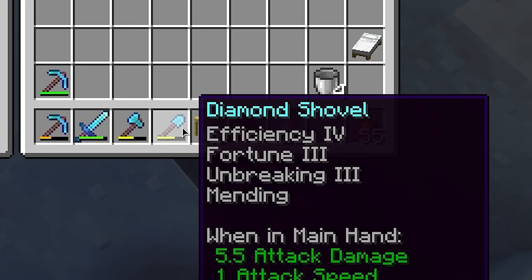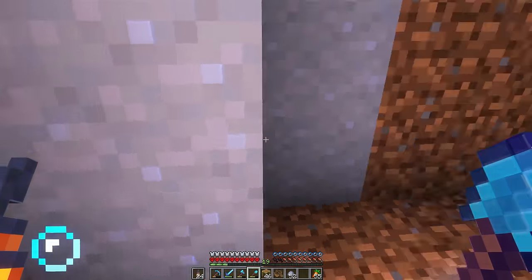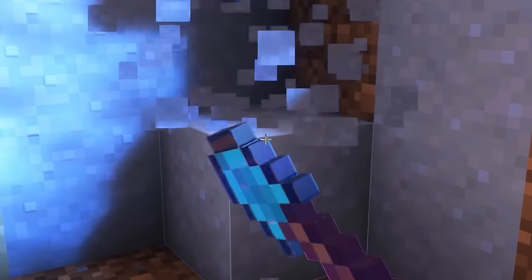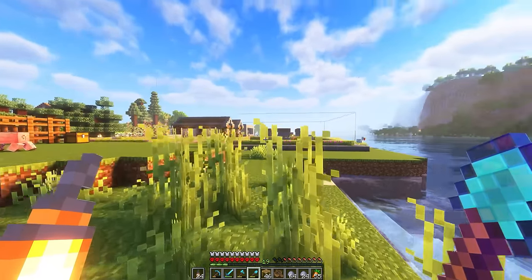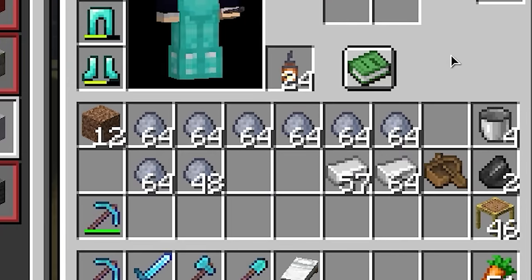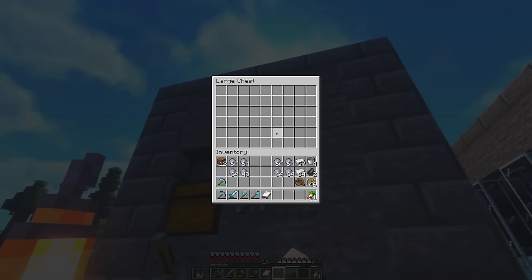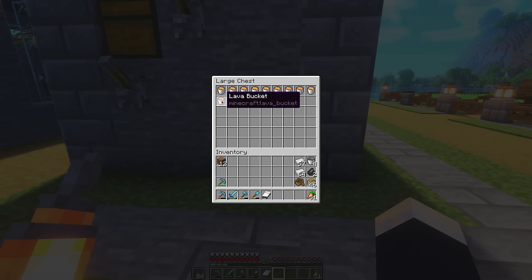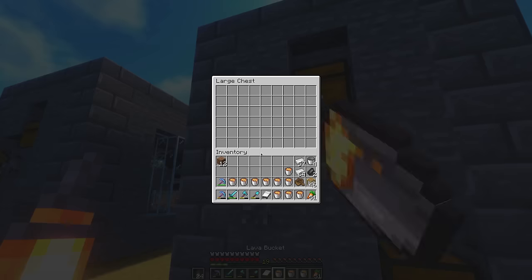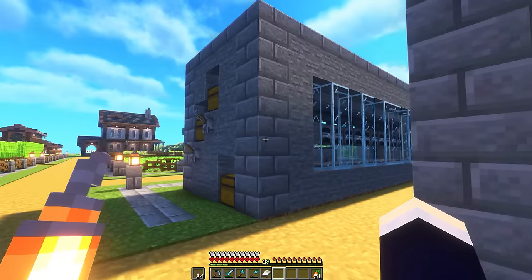This is where fortune three would come in handy - we should get more clay from each dig. Hopefully. Honestly, I have no idea if that's how it works. I am back with a moderate amount of clay. So what I'm going to do is split this between each of these super smelters just to see how fast we'll get it done. I've also just gone ahead and pre-prepared a whole bunch of lava buckets. Oh, I just realized the hopper actually gets full, so it's going to have to do two trips.